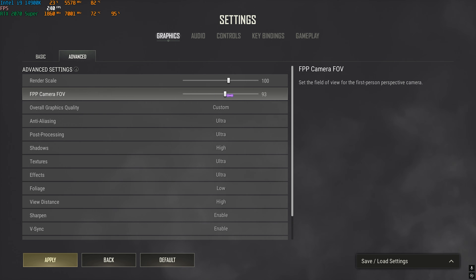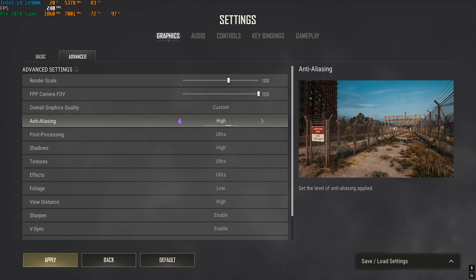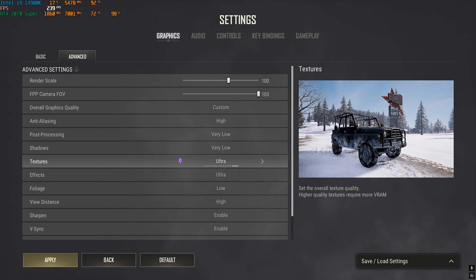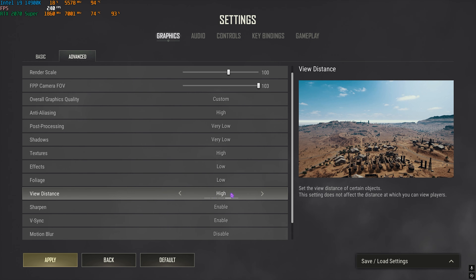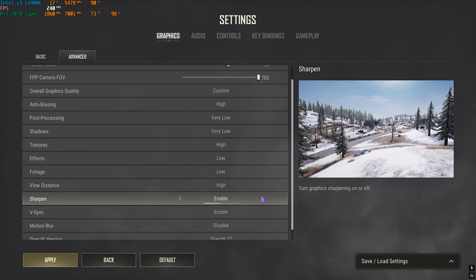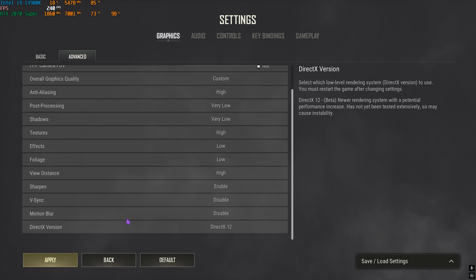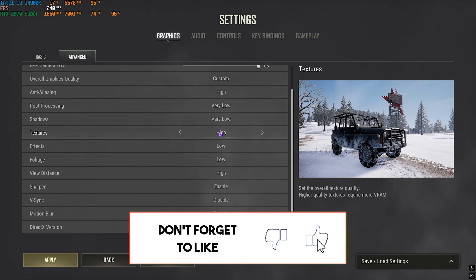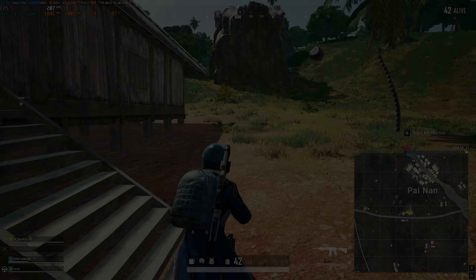For FPV Camera FOV, go with 103. Set Overall Graphics Quality to Custom. For the individual settings: Anti-Aliasing — High; Post Processing — Very Low; Shadows — Very Low; Textures — Medium or High; Effects — Low; Foliage — Low; View Distance — High; Sharpen — enable or disable based on personal preference; V-Sync — Disabled; Motion Blur — Disabled. For DirectX Version, go with DirectX 12, but if you face issues try DirectX 11 Enhanced or DX11. Once done, click Apply, go back, and enjoy your game with the highest FPS available.